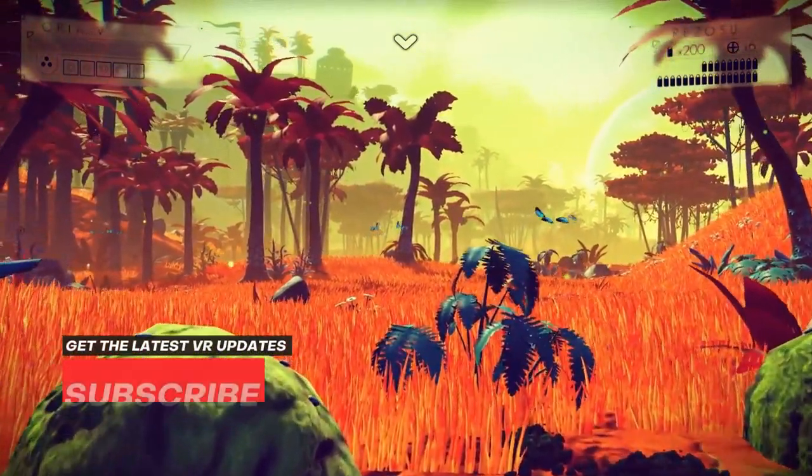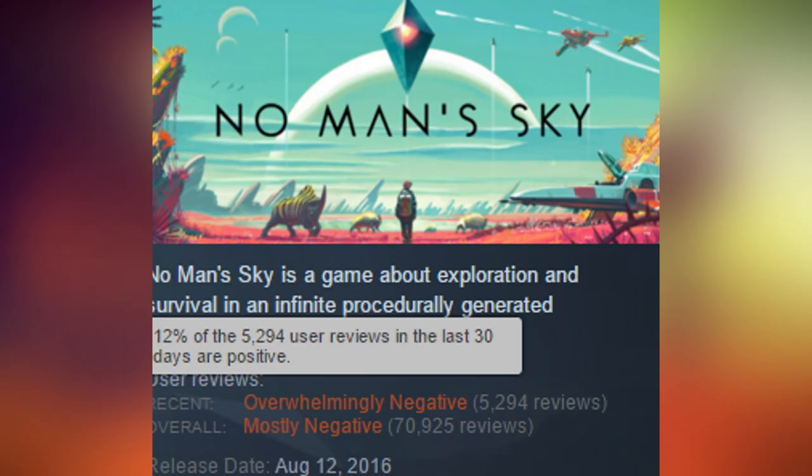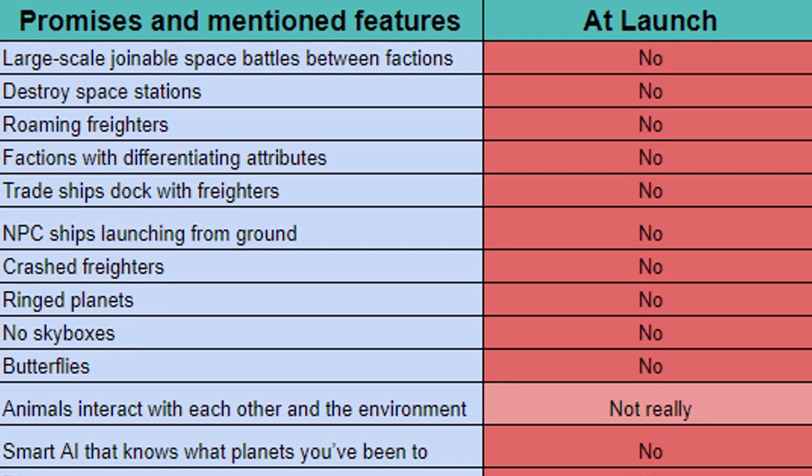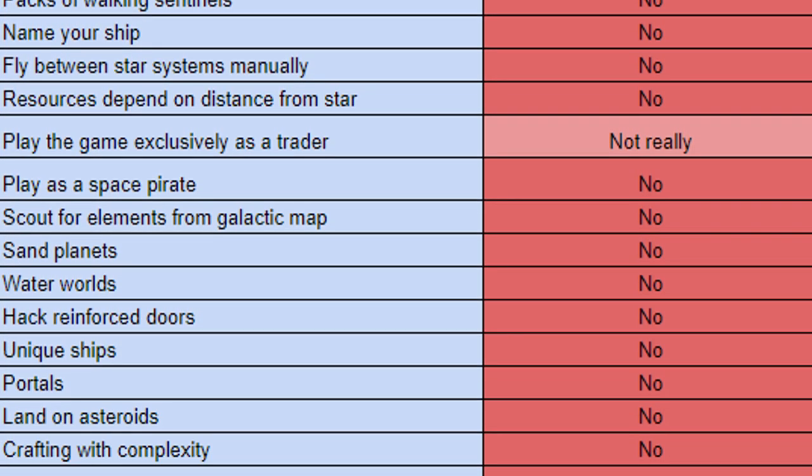The 9th of August 2016 — the date that No Man's Sky got released and the date that many gamers got very disappointed. Exactly what Sean Murray was afraid of. It was even one of the worst rated games on Steam, as many things that were promised were not included in the game.